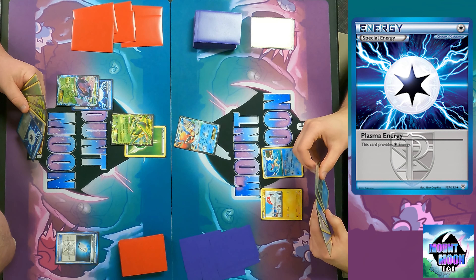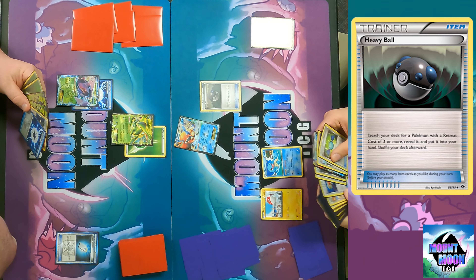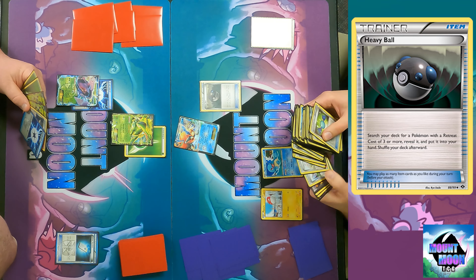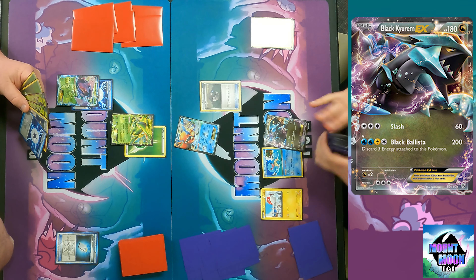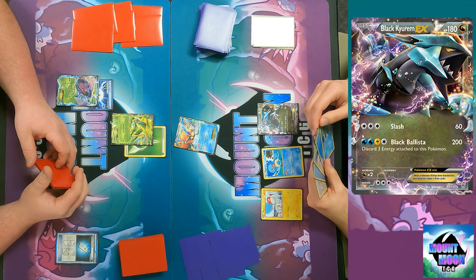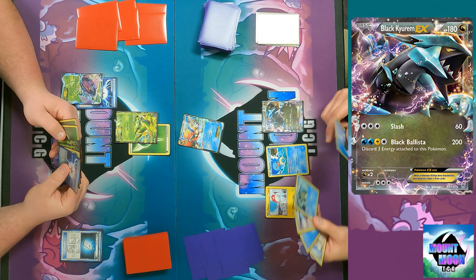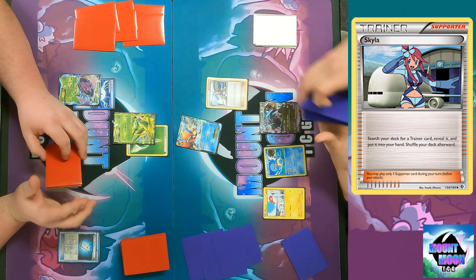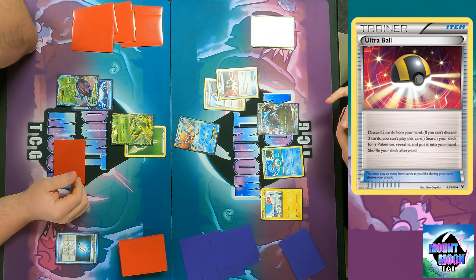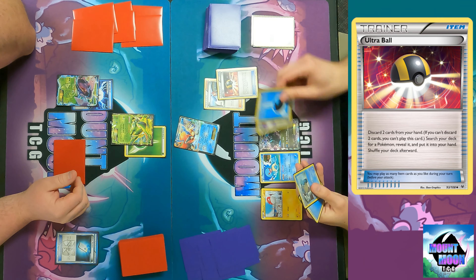I drew the Blastoise for my turn. I don't have Rare Candy in hand, but I'll play Heavy Ball — search for a Pokémon with a retreat cost of three or more, reveal it and put it into your hand, then shuffle. I grab Black Kyurem. The second attack is really all that matters: 200 damage, discard three energy attached to this Pokémon. Usually you discard one Lightning and two Waters, then reattach the Waters with Blastoise's Deluge. 200 damage knocks out basically any card in the format.